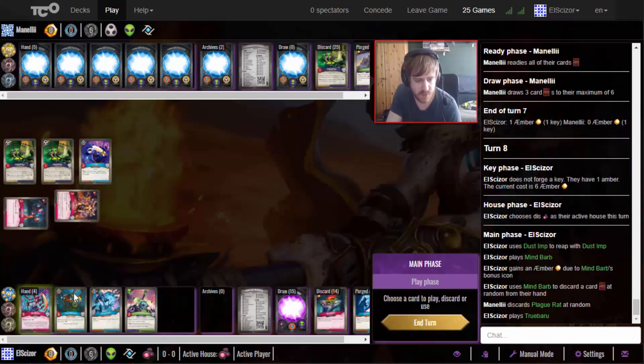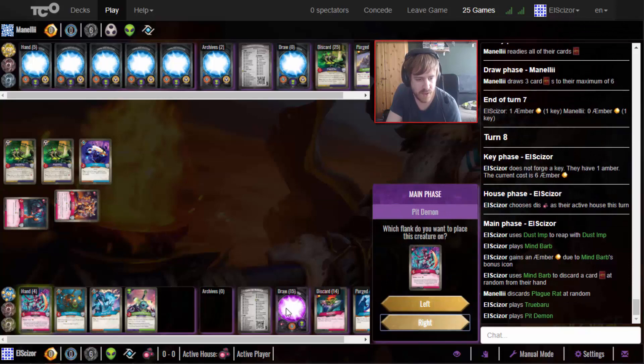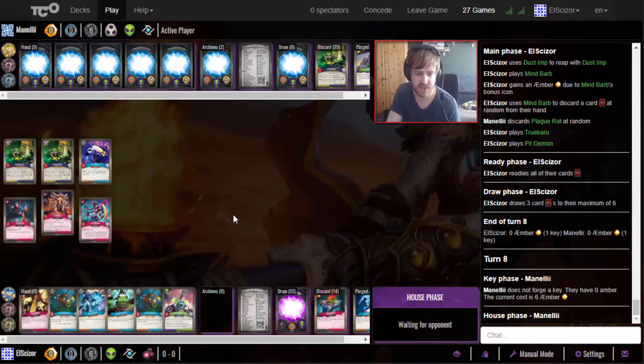Play the Two Barrel, play the Pit Demon, and now I have seven potential amber on board. Once he board wipes too much I will just get a key right away. We draw some nice Logos stuff for a potential strong turn.